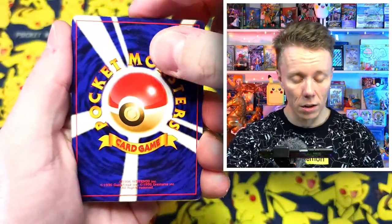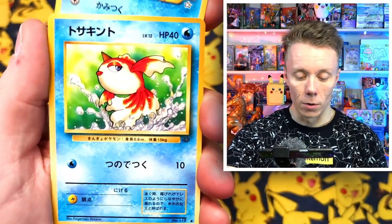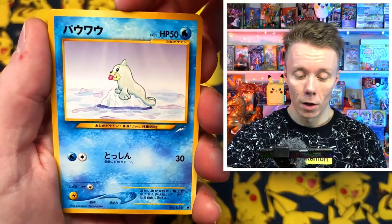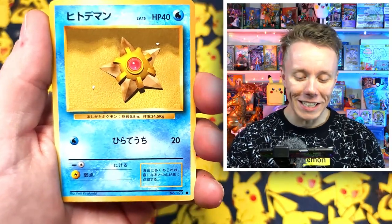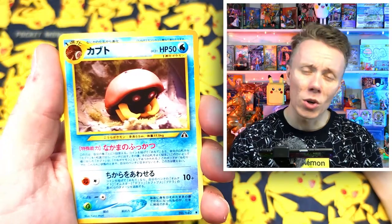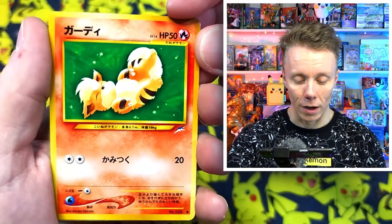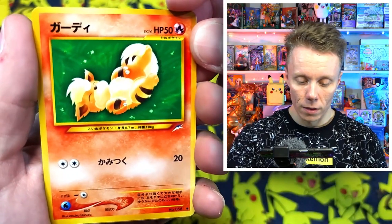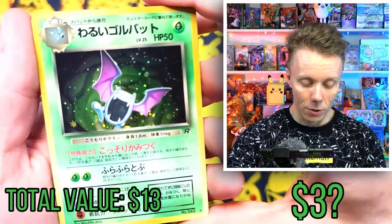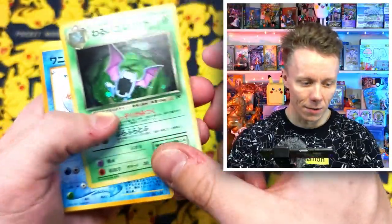I believe the back card here is going to be the expensive one. We have a Totodile, a Goldeen, a Starmie — that's cool — another Starmie, and a Seel. Three Starmies — that's a bit disappointing. We got a Kabuto. Then there's a Growlithe — oh that's adorable, so pretty! And we have a Dark Golbat — very very cool. It's a bit faded but the surface is clean. Wow, very nice.